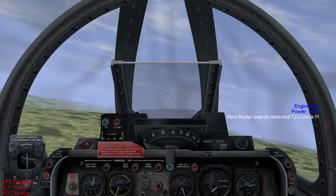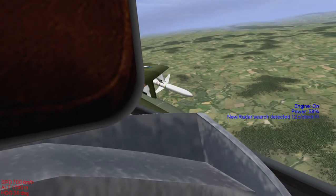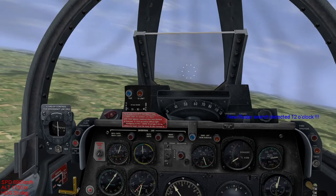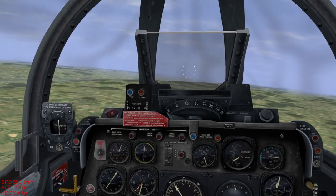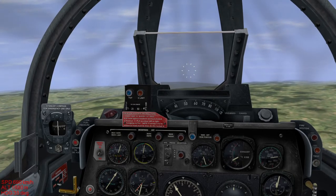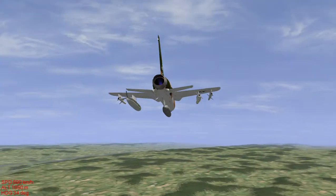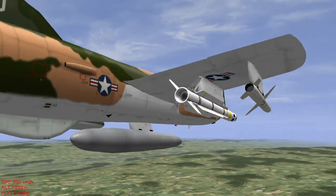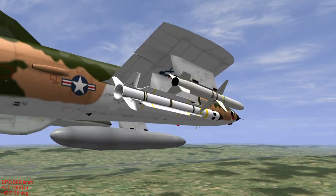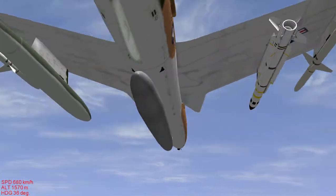Here you can see it already rolling to the left. This shaking, if you see it, is inherent to the F-105 flight model, which I'll have to fine-tune. The AGM-78 3D model is a placeholder only — I did make it myself, but it has a lot of errors.